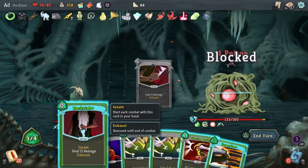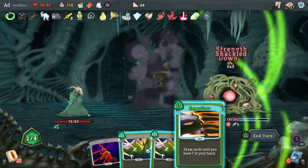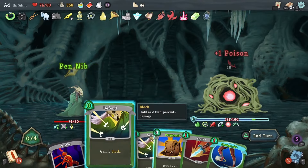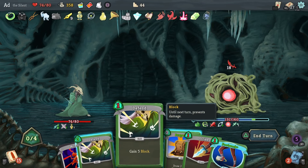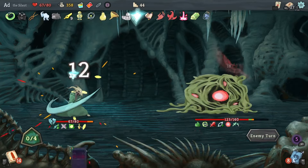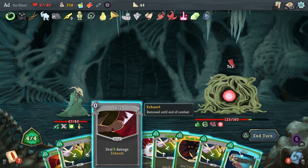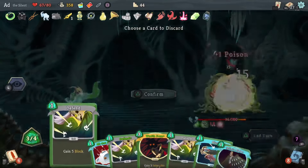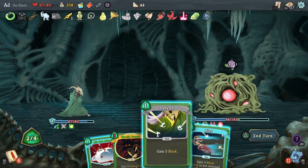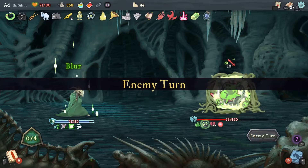Stab you, stab you again, stab you again. Piercing Whale, Expertise, Infinite Blades, stab you again. I kind of messed up there, so let's use the Regen Potion to offset some of that incoming damage. Hit Shiv, another Infinite Blades. Now I need to hit it because I don't want a Parasite card. There we go — a slightly healthier round.